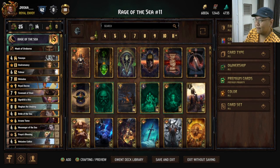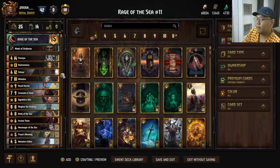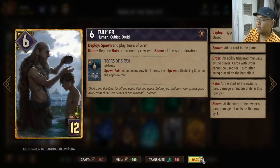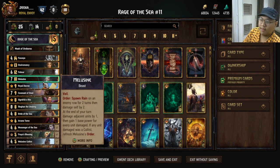We're gonna be playing Rage of the Sea — overall just like a Skellige gay rain package. We're playing Fuchsia with full Fulmar; this card is really good with the rain archetype, and we're playing Defender Melissan.